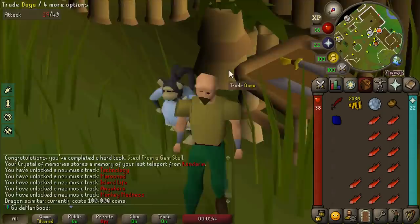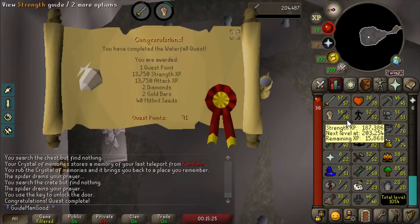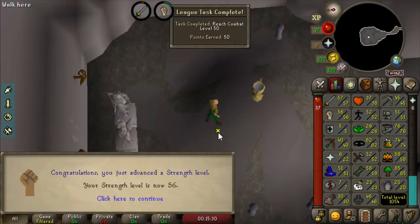Here we are at the end of Waterfall Quest - give me my XP! That's 165,000 XP in Attack and Strength, putting us at 56 Strength and 57 Attack. It's that easy gamers - just do quests and get strong.